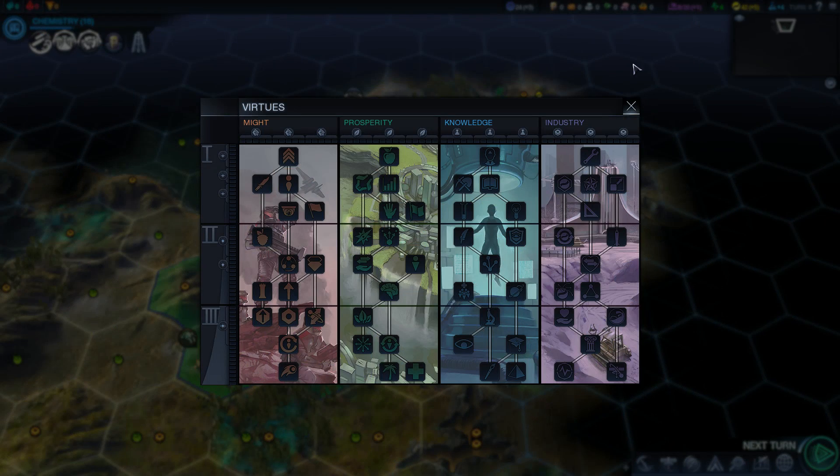I'm gonna have a quick look at the virtues tree here, folks — I want to decide our path. Whether we go down the Might tree — I kind of want to. But at the same time, industry is just so good. It's got a lot of the bonuses from Civ 5 just thrown into one tree here. Plus 10% production towards buildings — very good. Plus 5 energy in the capital — very good.